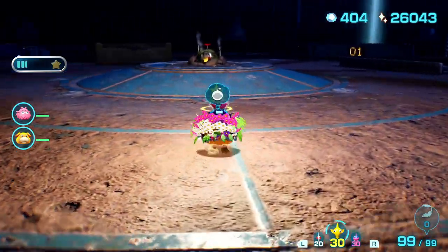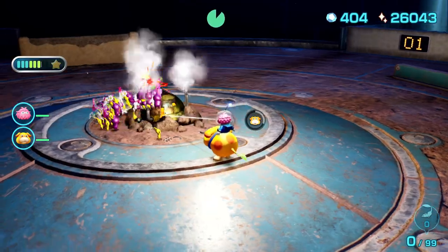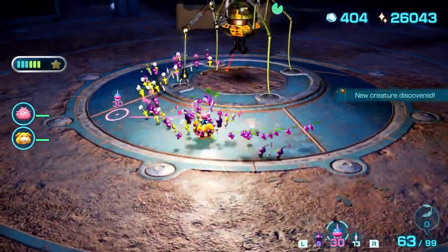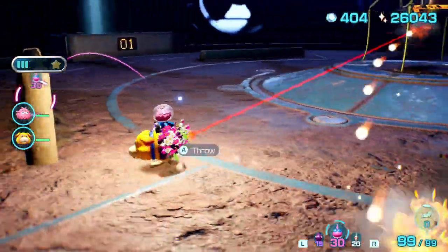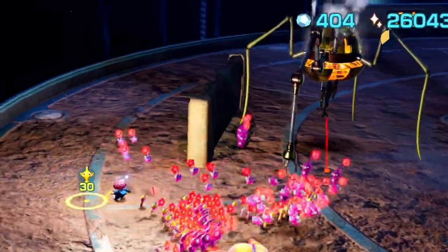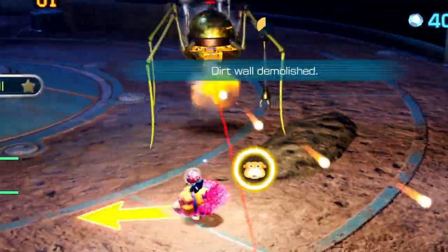What is that thing? I have no idea what it does. Let's throw all my Pikmin on it. It's shaking. What's it going to— Whoa! It's a spider with long skinny legs and a laser beam and it's shooting at me. Let's hide behind this wall! That doesn't work. This guy is going to kill me. Let's get out of here. Wahoo!